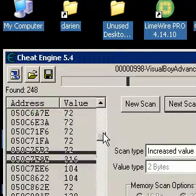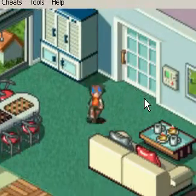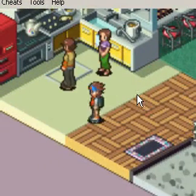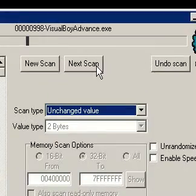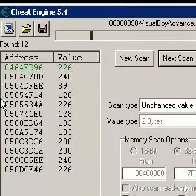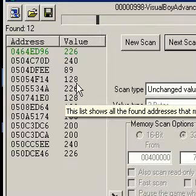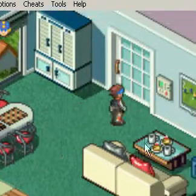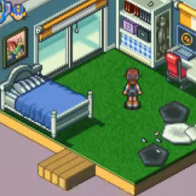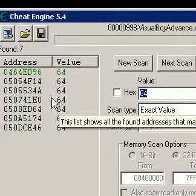Now, you could even sort through them yourself, but this will take a while. So we're going to go back into the game, move around a bit. Since you're still in the same room, this should not have changed at all. Go back and click on Unchanged Value. This will just reduce the number of things, allowing you to find your code faster. Search — down to 12. I know which one it is, but I'm going to reduce numbers even further by returning to the game, walking back into Lan's room, and searching for 64 again. Exact Value, 64. Next scan — down to 7.